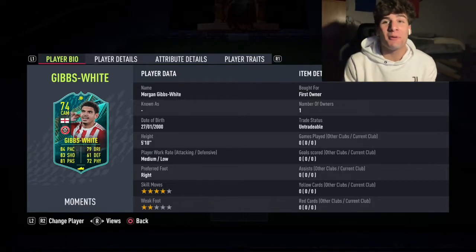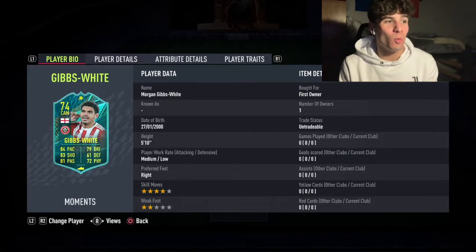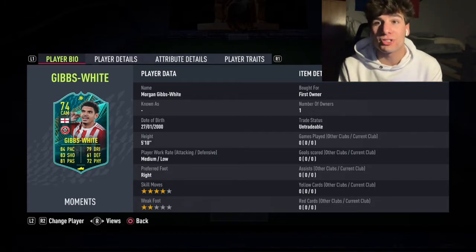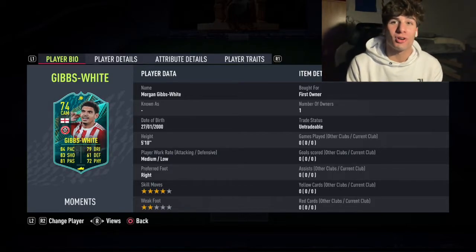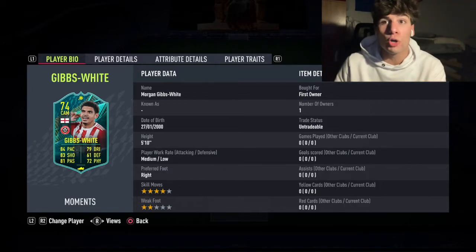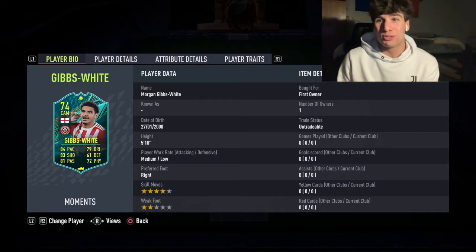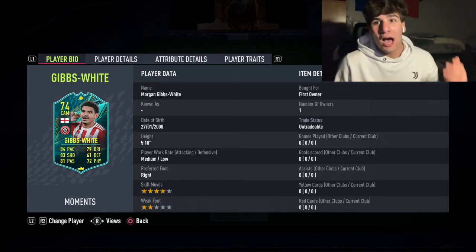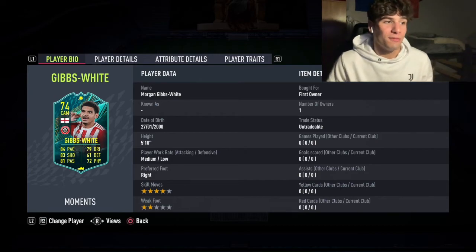What's up boys, today we're going to be doing a player review on this new Silver Stars Player Moments Morgan Gibbs-White. You guys need to do this because there is a Future Stars token in this objective — you have to win three Silver Stars games, five assists, and eight goals, which isn't too bad. It took me about 40 minutes. Silver Stars wasn't even open earlier today, which is poor from EA — there were a lot of glitches in the game today.